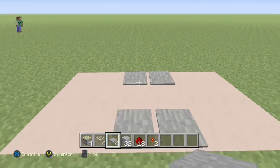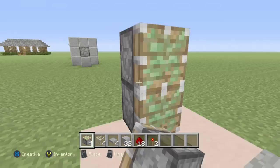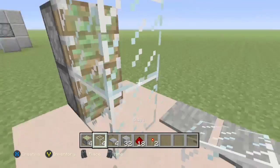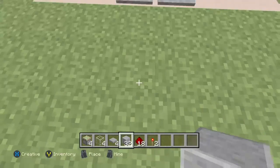First just place your pressure plates right here — this is where our door is gonna be. Skip a couple blocks, place sticky pistons here symmetrically like that, then do some more up here with glass or whatever block you're using. That's gonna be where our base structure is.